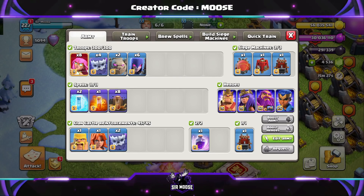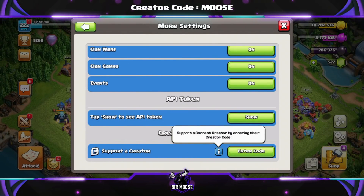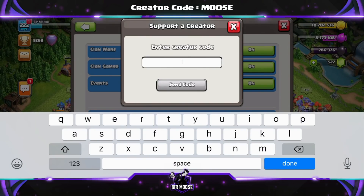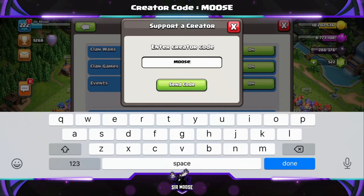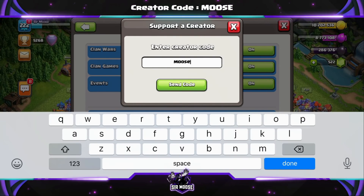Just a quick reminder, on this channel we've got something called a Creator Code. That means you can help support your favourite content creator in-game by using their Creator Code. Ours is codemouse. All you do is go to Settings, scroll down to More Settings, scroll down to Support a Creator, and there you go. I've put a link that does all that for you in the video description.